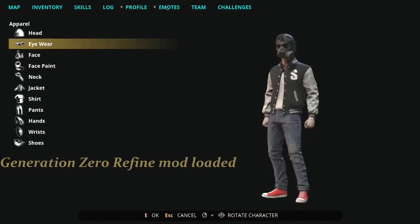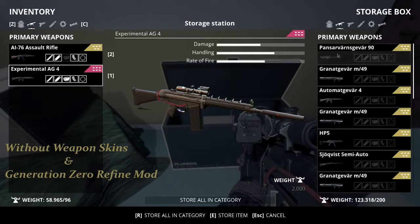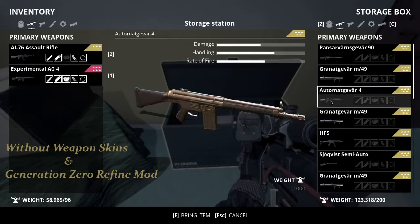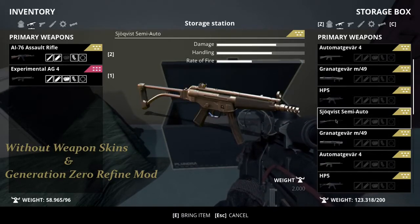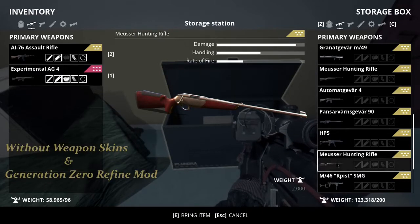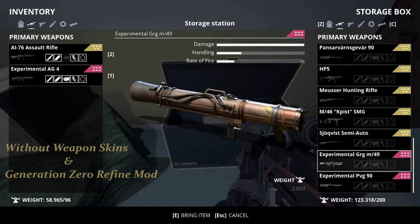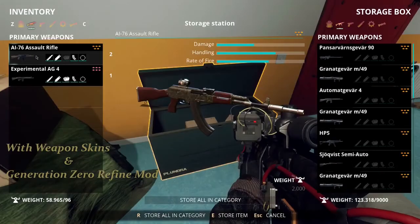Next, we're going to look at the Weapon Skin mod in our inventory. We're going to look at all of our vanilla weapons as they come in the game — they're not bad looking and are very authentic to the time period. But with the Weapon Skins they look so much better, and it makes the weapons more fun to play with. The only issue I had was that in inventory, the PVG-90 50 cal does not render correctly with the skin loaded, but in gameplay it looks freaking amazing.